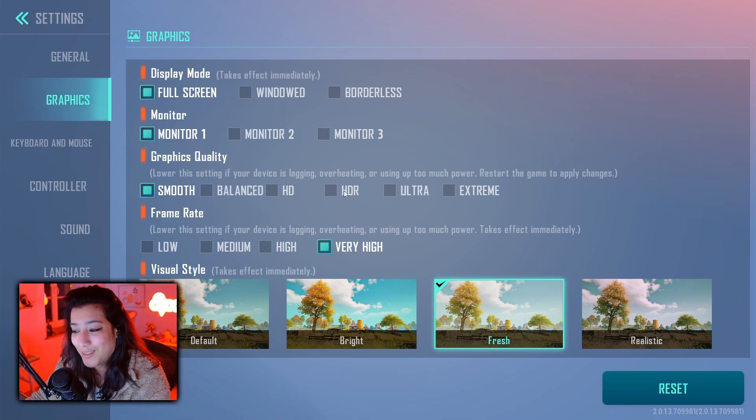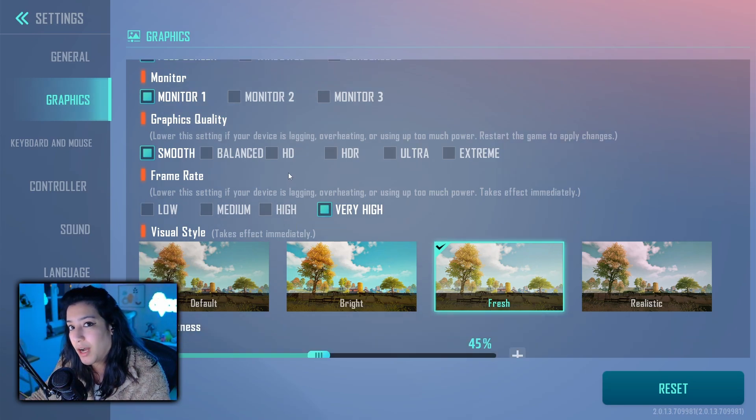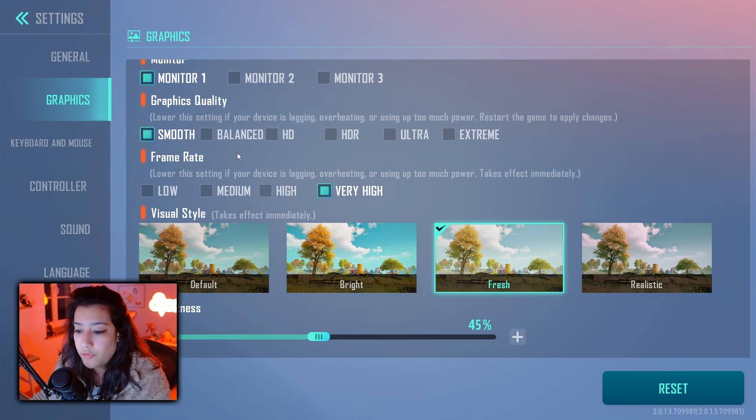If you want a pretty looking game, go for HDR, ultra, or extreme. For the frame rate — and this is a little odd in Farlight 84, you can tell it was a mobile game first — you have low, medium, high, and very high. Very high is 240 FPS, high is 144 FPS, medium is 60 FPS, and low is 30 FPS.